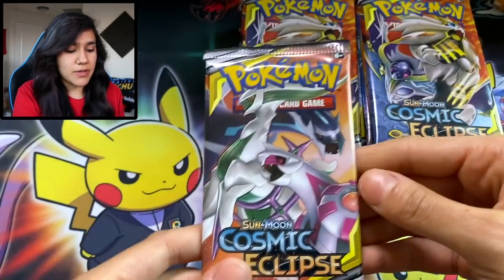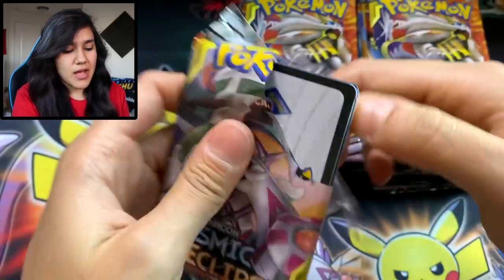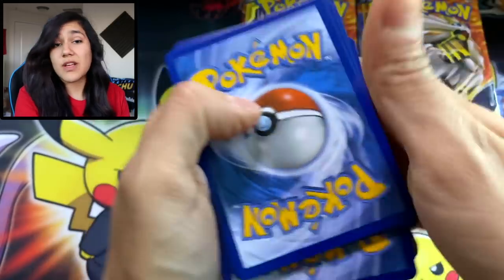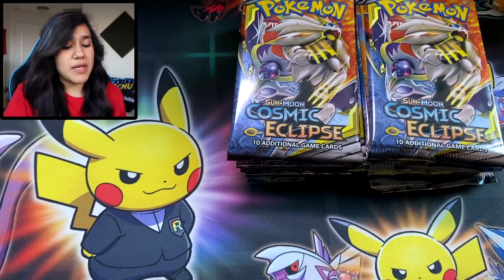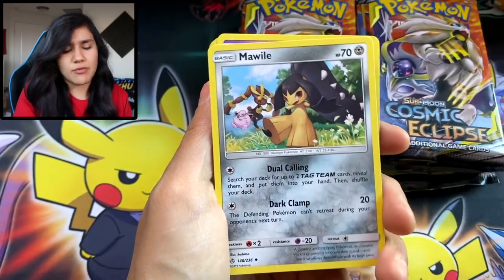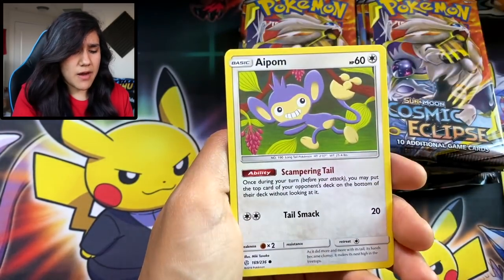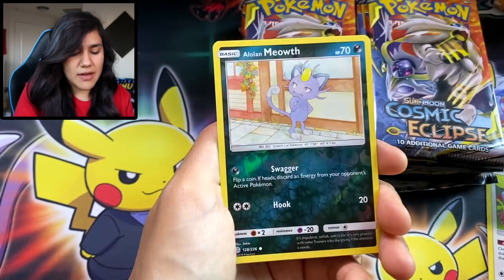Brand new setup, guys. We're doing a little top-down shot. We got a crispy new camera. I'm still curious what you guys think of the new setup. Let me know if you like it, if you don't like it, if you'd rather see more plushes and whatever in the background. We do got Pika Vani. This is our fun little playmat, and I do actually have quite a few different playmats so we can alternate them and switch them up.